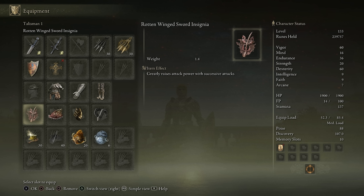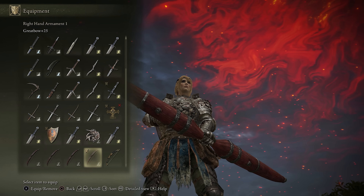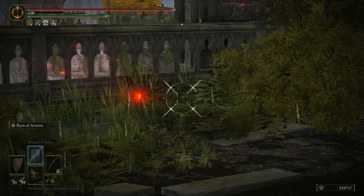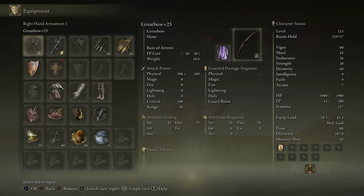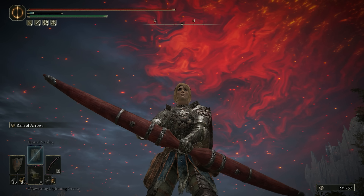As for the build — 60 dexterity, really 55, but I'm using Millicent's Prosthesis to give us that 5 extra dex. I have 20 strength because I am a great bow enjoyer. I feel like you always need one when a team is playing passively — you can chip damage them, get some gravity kills if there are areas where they can be blown off, and Reign of Arrows is a great Ash of War. I have the minimum endurance for my heaviest setup, and then the rest goes to health and mind.